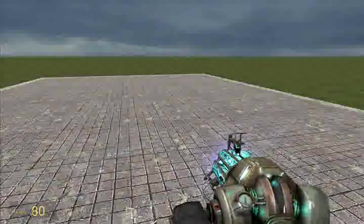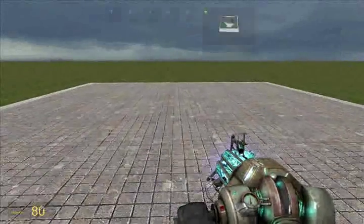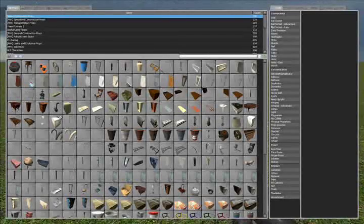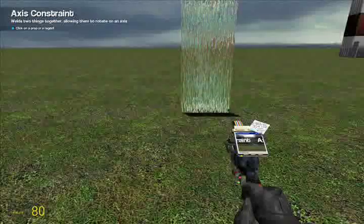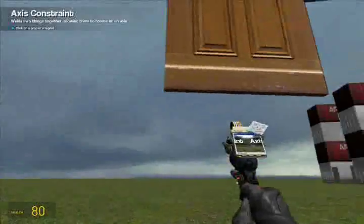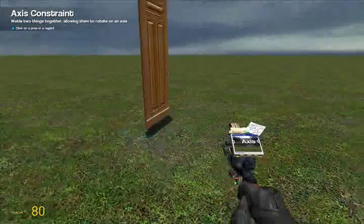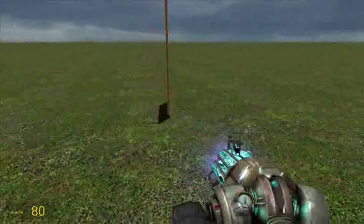Right now I'm going to show you a little more basic stuff. The first thing I'll show you is some more tool gun stuff. I'll start with axis. What axis is, is basically what it sounds like in real life — you can make something spin on a certain axis. Since I made it like that and put it on the very bottom, you can make it spin on that one axis.